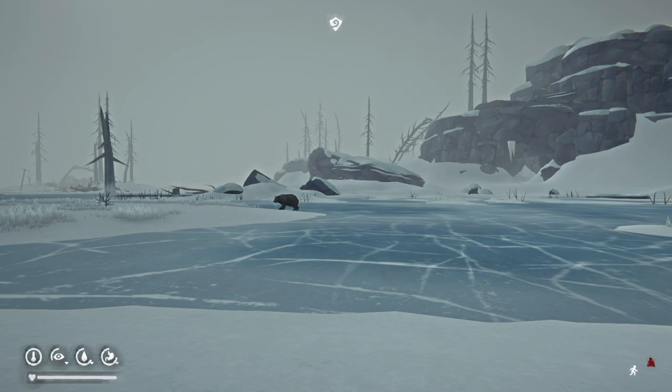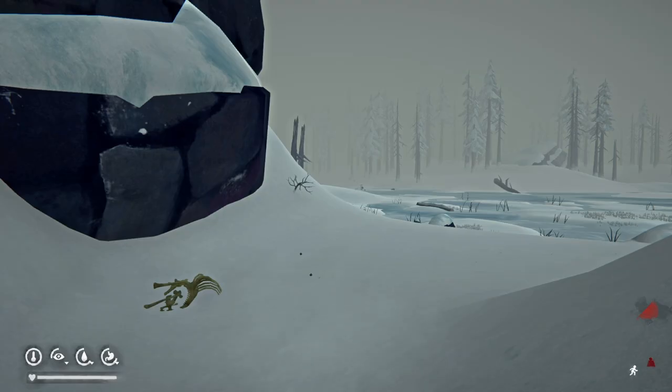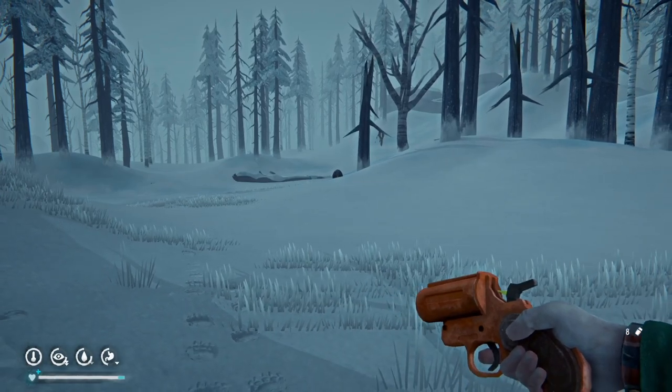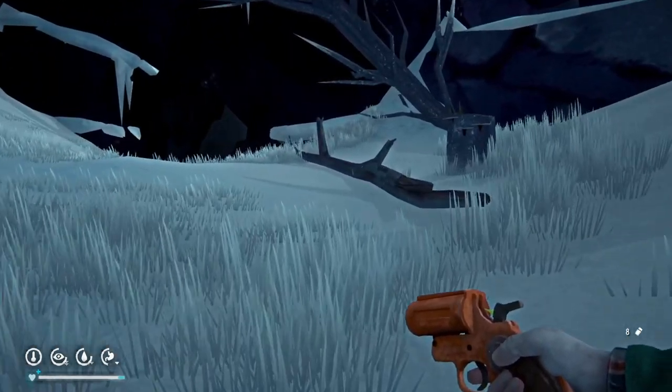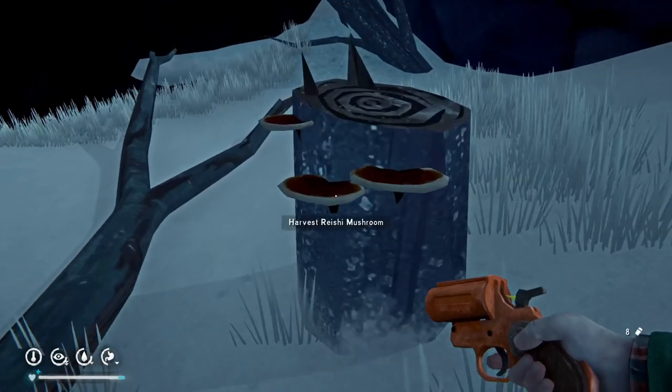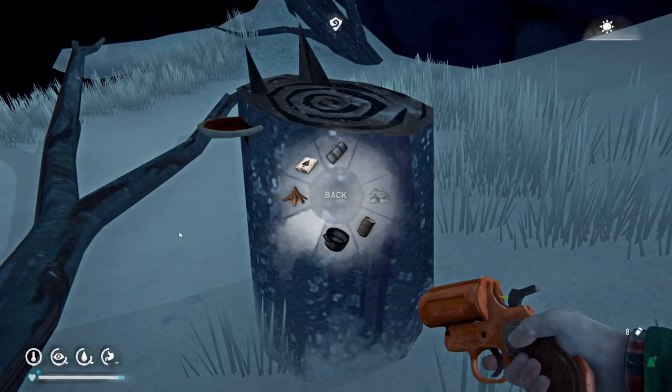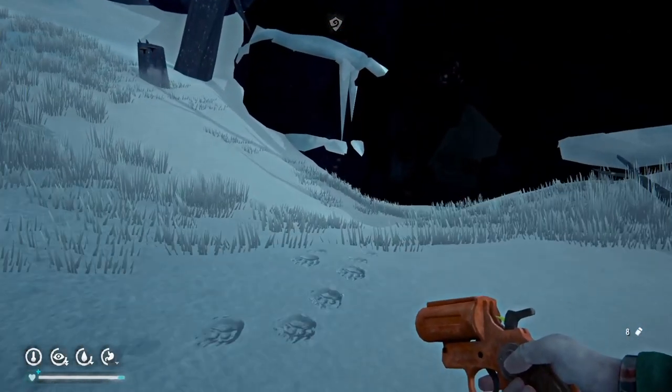Bears sleep in caves or underneath small rock overhangs and they patrol the area they live in once per day, then sleep in their cave or overhang at night. One of the things that's randomized for any interloper character is which bear spawns you get in any given zone — you can confirm if a particular bear has spawned if there are bones in the place where they sleep. When a bear notices you it will walk towards you slowly and growl, but you can usually just run away and it will lose interest. The most common way to get into trouble with a bear is when you don't realize it's there and get too close.